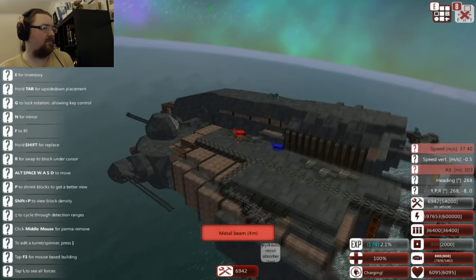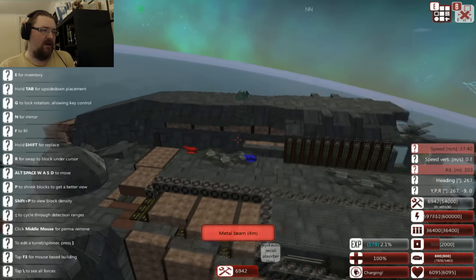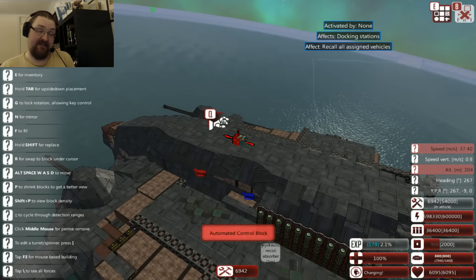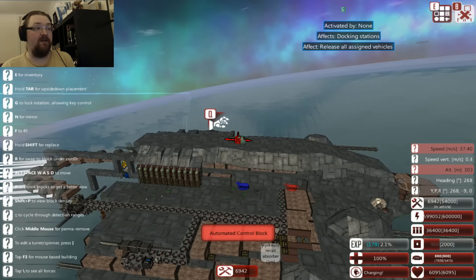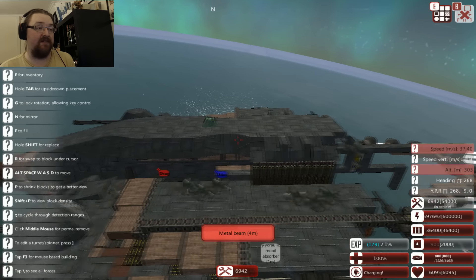Moving on - most obvious change here is a couple of control blocks on top. This is so that as I build the tail out I won't have to go and use the docking station; I can just access it here. One of them will recall the drones, one of them will just drop them all off. It's just tacked on there so I can easily find it.